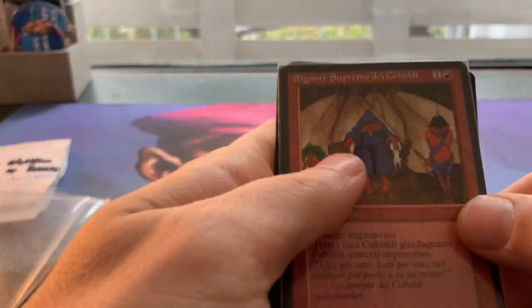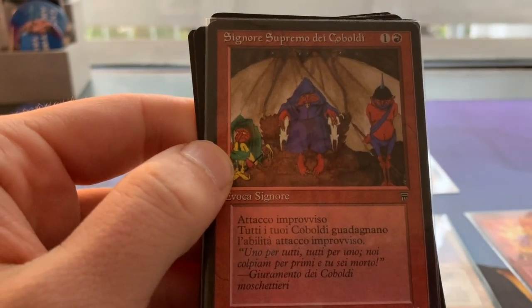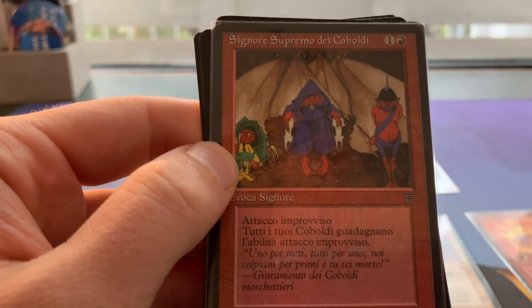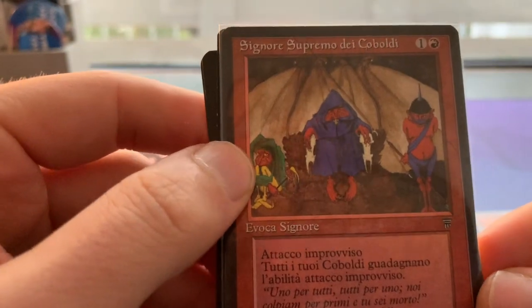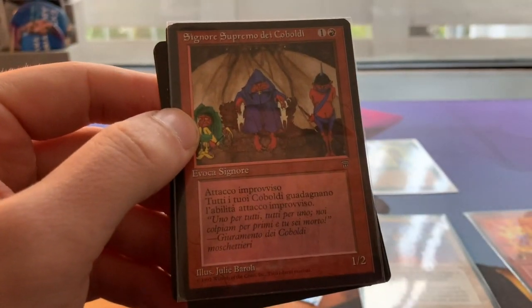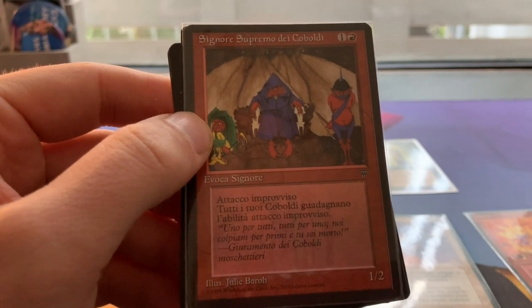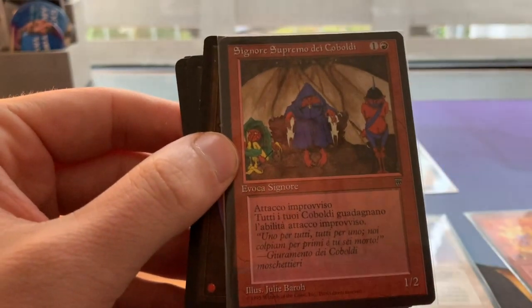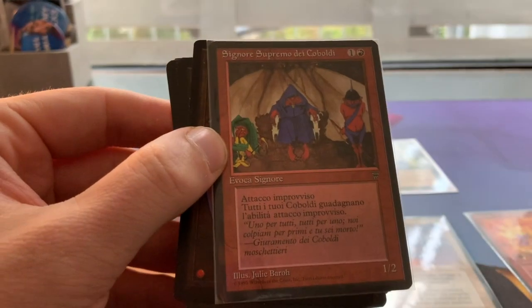And here — this is actually the card it was all about: Kobold Overlord! Kobold Overlord gives all your kobolds first strike. For some reason Kobold Overlord is a pretty expensive kobold — I actually paid four euros for this. It's actually the last Italian kobold I needed for my collection. Now I've got all the kobolds in Italian and I can make an Italian kobold deck — and maybe I'll play this one in there as well!